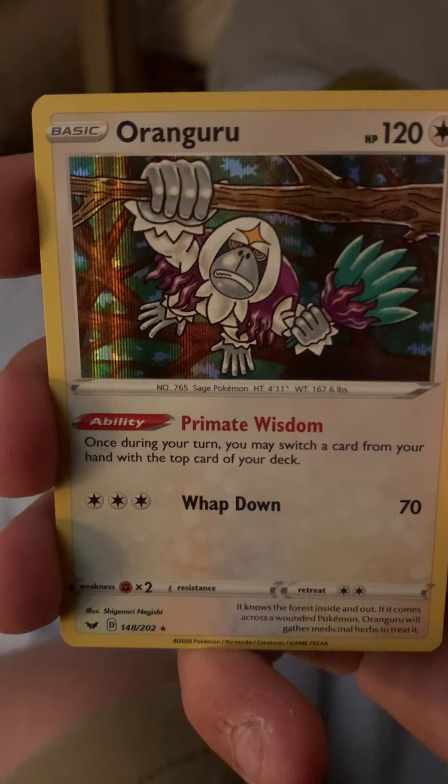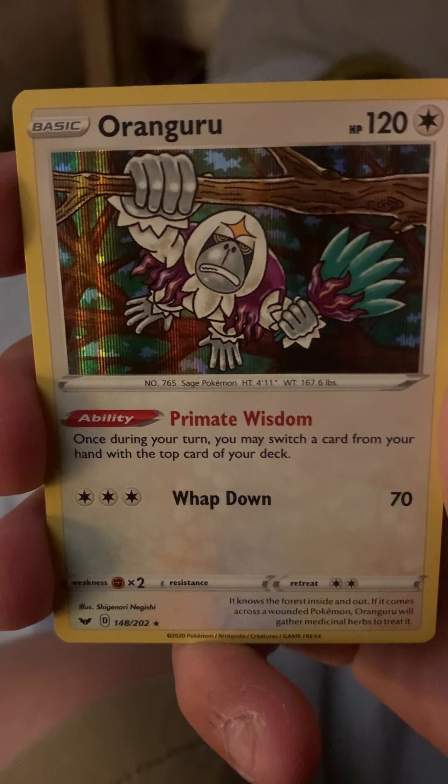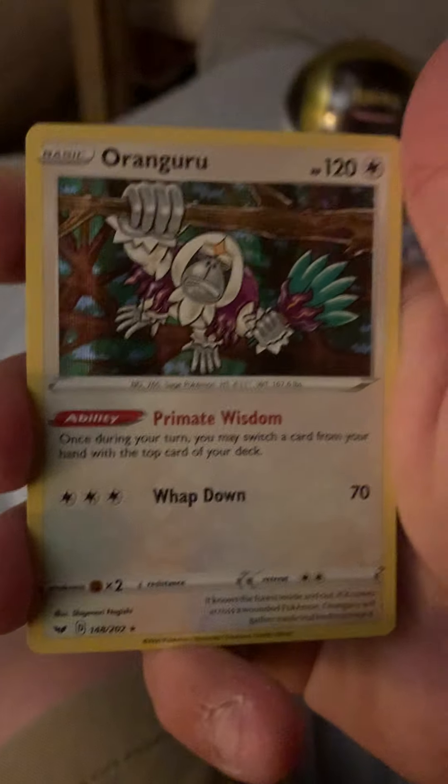Prime Ape Wizard - once during your turn you may switch a card from your hand to the top part of your deck. Cool looking card. So we got one hit - dollar store is winning today.